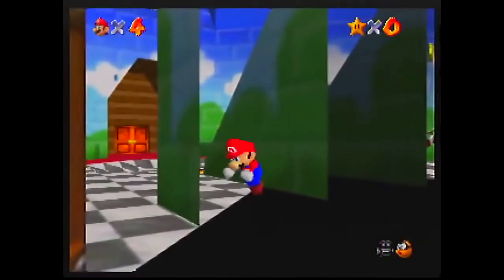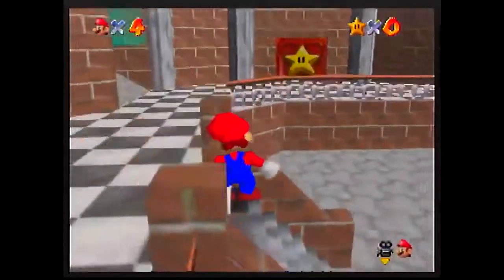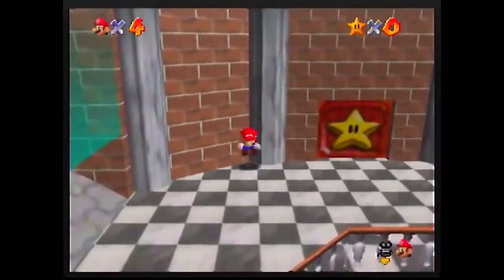The backwards long jump is one of the most heavily abused glitches in Super Mario 64. In order to perform this glitch, you must first find stairs and then turn around. After inputting a long jump, you hold backwards on the stick and tap the A button, and Mario will be propelled at insane speeds.